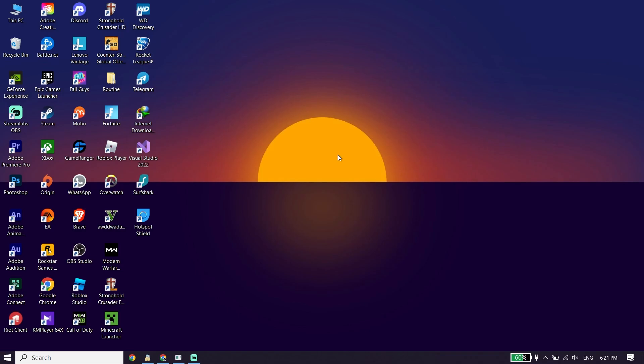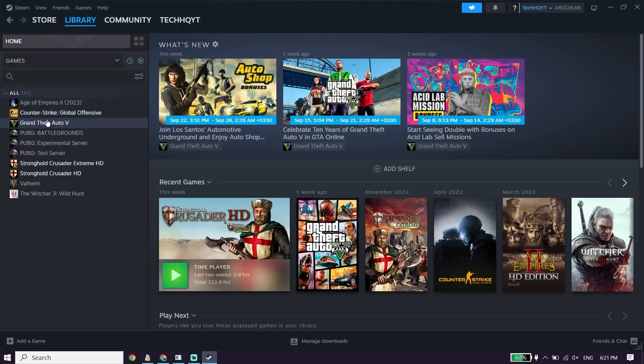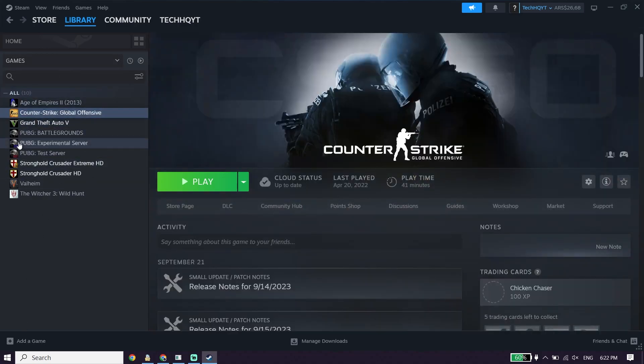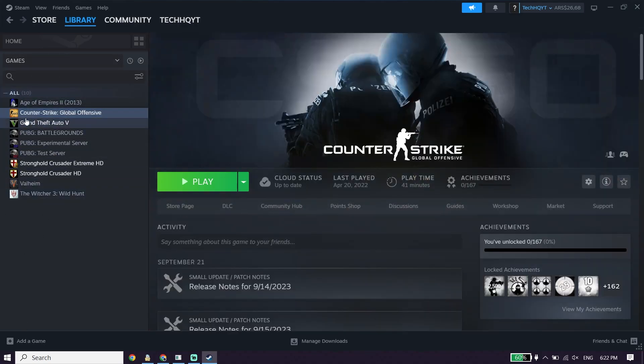For the first solution, go ahead and open up your game launcher like the Xbox app or Steam. Then click on Library, and then click on Starfield from there.